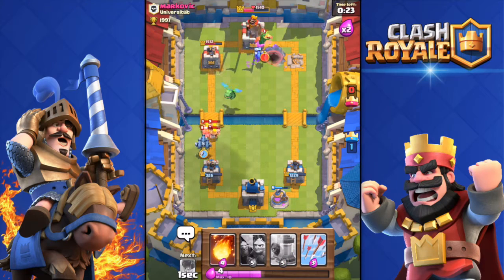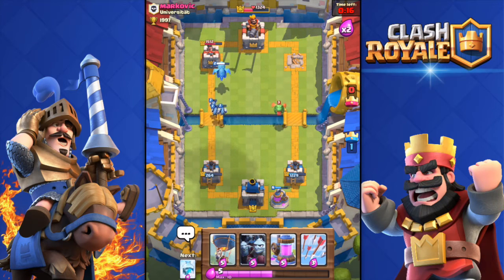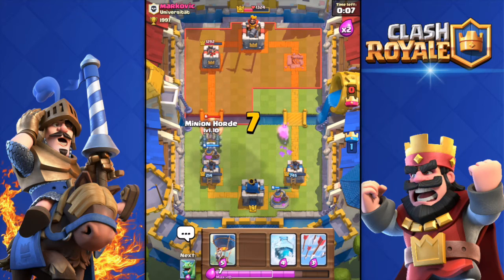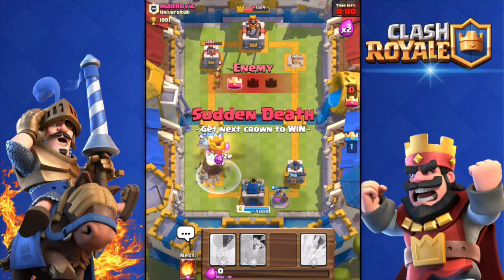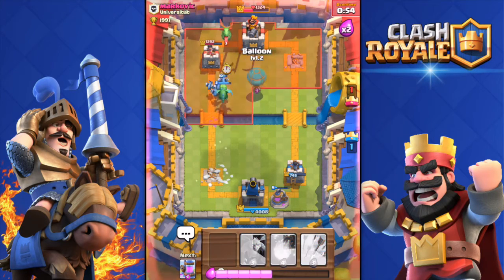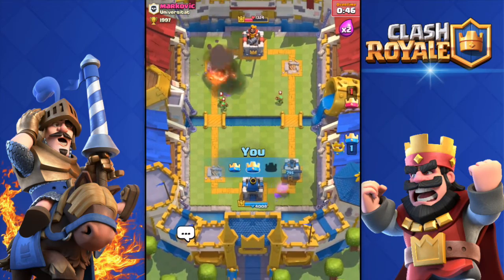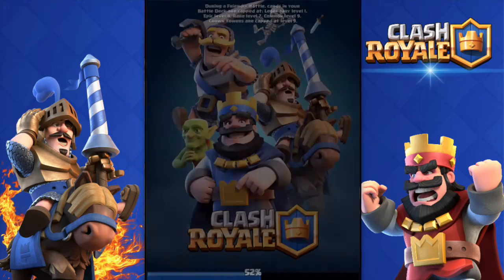Freeze spell — that looks good. He dropped a fireball but we're still looking good. He may not even get one tower if we defend correctly. I need to be very careful right here — drop the collector there. He does have a fireball. Don't tell him — he's gonna zap that. Freeze! Last second — he zapped it, damn. He's probably out of elixir now because he wasted so much. Come on, get that — boom! There we go, thank you balloon!